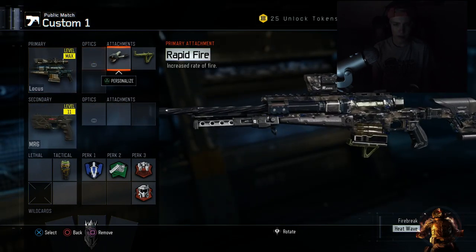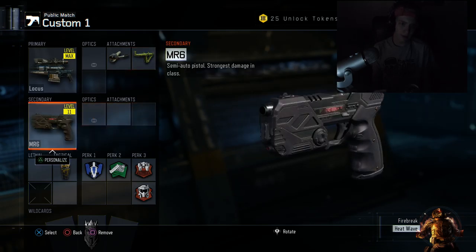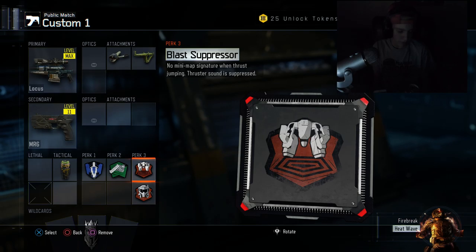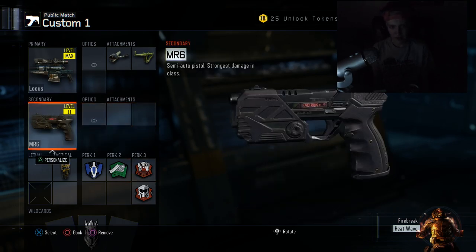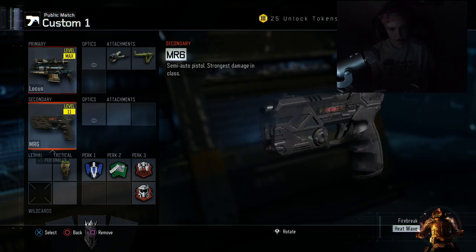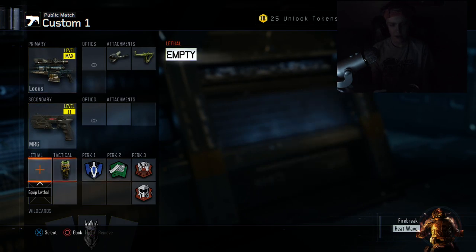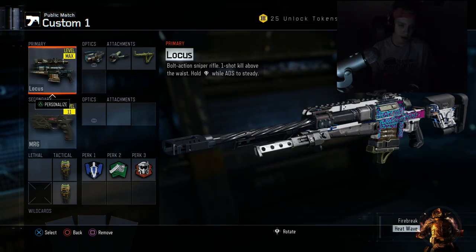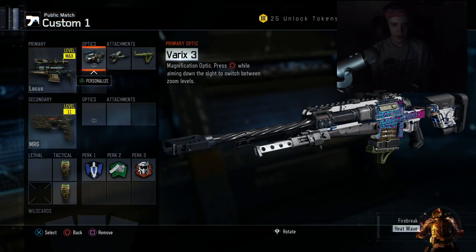This next one changes a lot. We got the Locust with the Varix 3 optic, rapid fire, and fast mags, plus the MR6. Double concussion — I don't really like to run double concussions that much but I don't want to take them both off and just have an open perk slot.